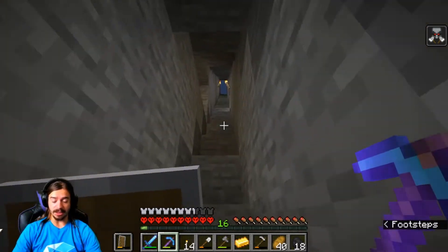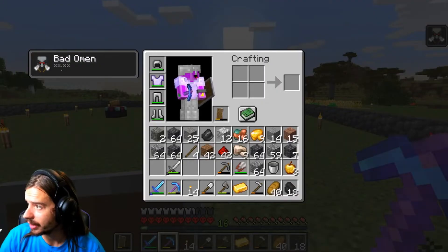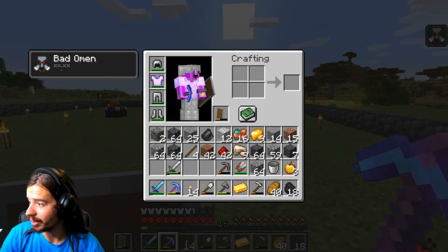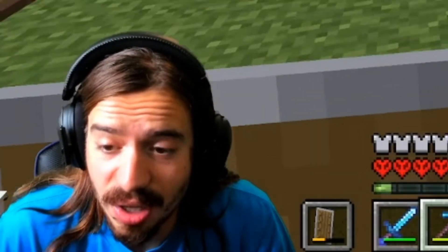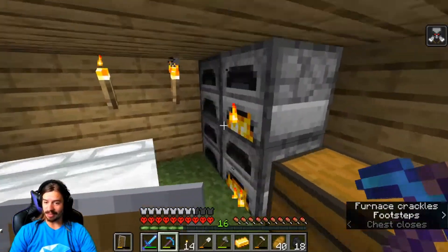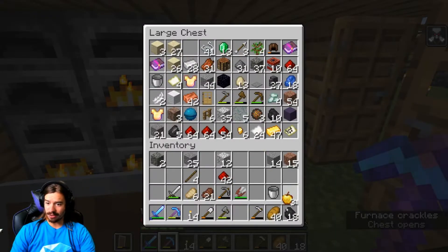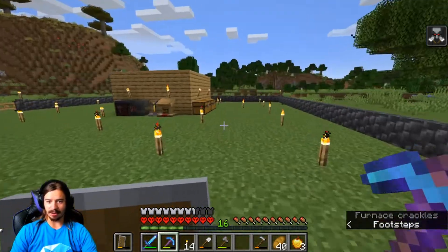I'll need to make another shield, so I'm going to go to sleep and then go right to it, hopefully not die. I looked it up and these guys had protection four on every single piece of their diamond armor and they were just getting wrecked. So maybe I won't be doing a raid. If they're that strong, I am definitely not ready. I'll just take it easy and not worry about the bad omen — even though I really want to.